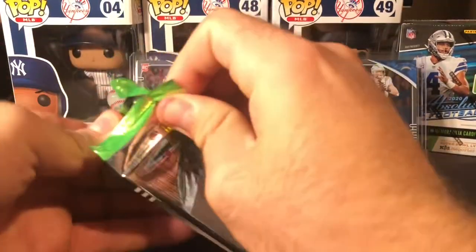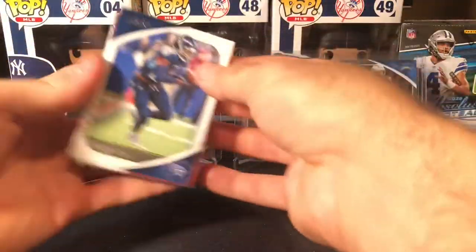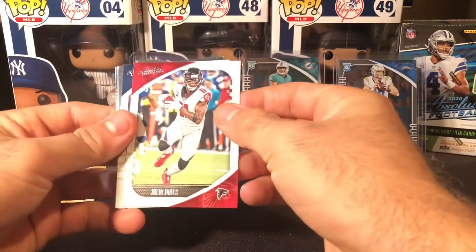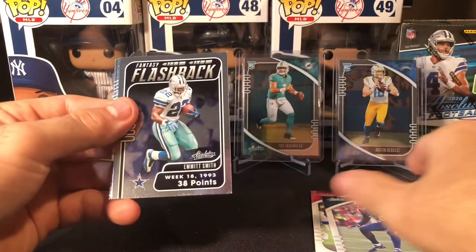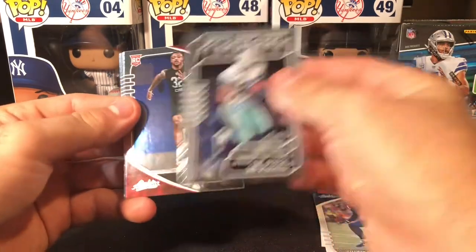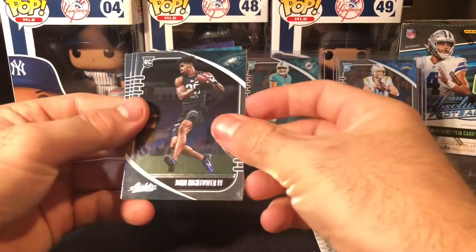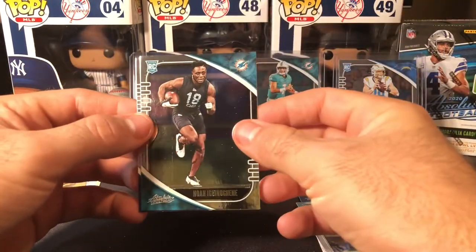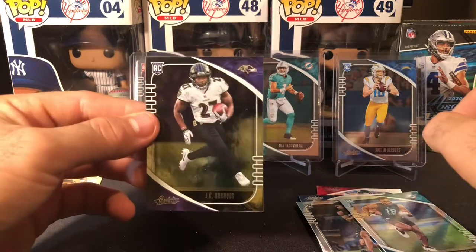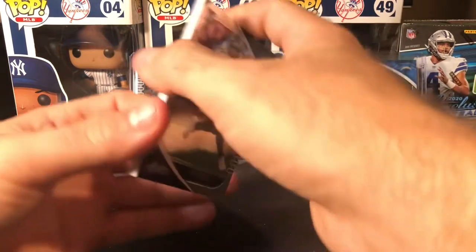Last pack here in this box. There's Derrick Henry, a Julio Jones, Stefon Gilmore, an Emmett Smith Fantasy Flashback, AJ Terrell, John Hightower — that was the fourth — a Noah Igbinoghene, and a JK Dobbins. First JK Dobbins of the day.